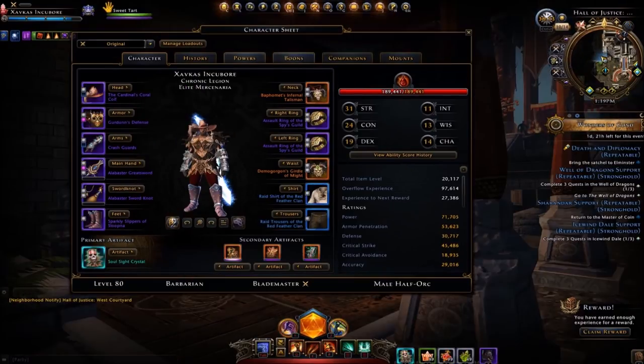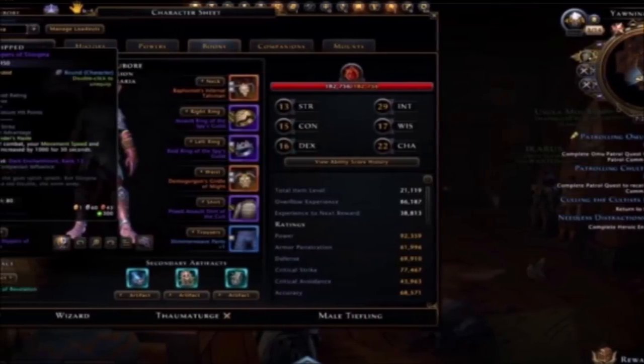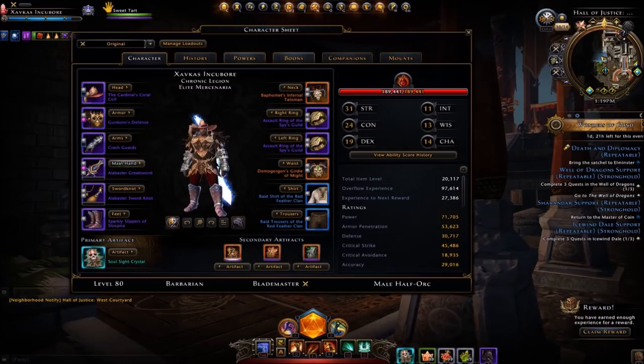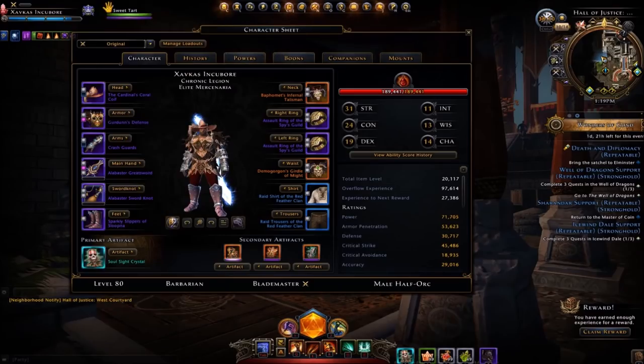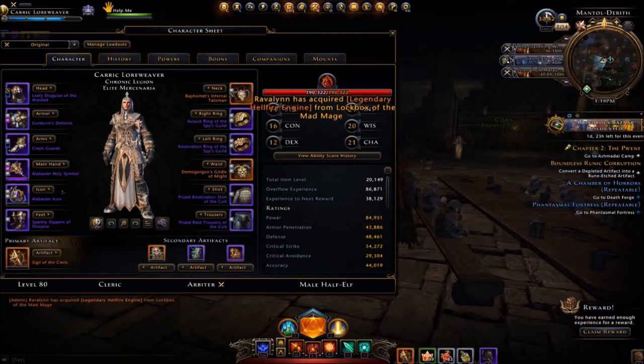This is how I got it. I'm also going to show how many master expeditions I had to do to get the Alabaster artifact set. I've done this with three different characters now, and all three of my characters went through about the same number of runs.